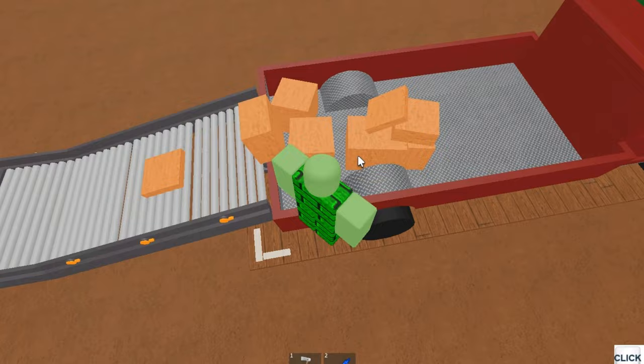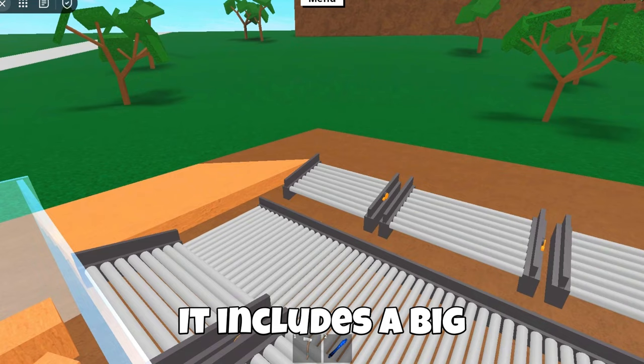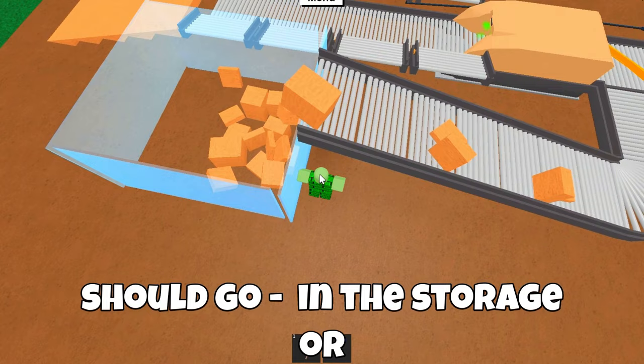I will now show you the most efficient sawmill setup — the professional sawmill setup. It includes a big and efficient auto unloader, a wood storage, and a car loader. You can choose yourself where the wood should go: in the storage, or in your car.